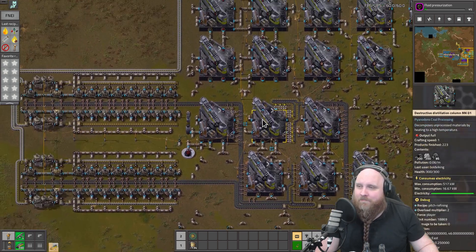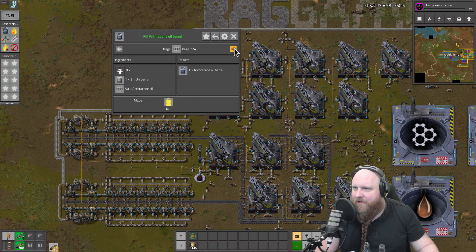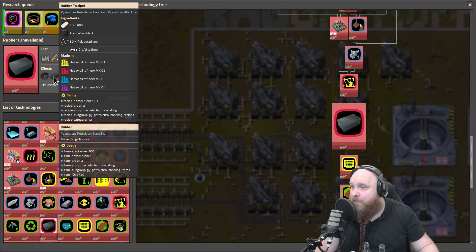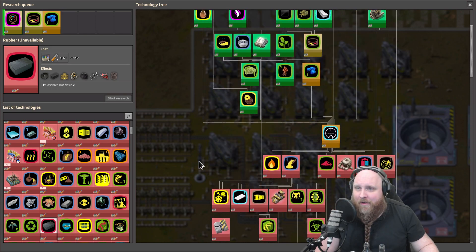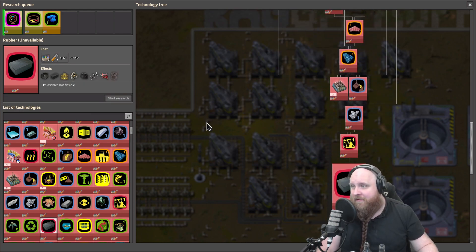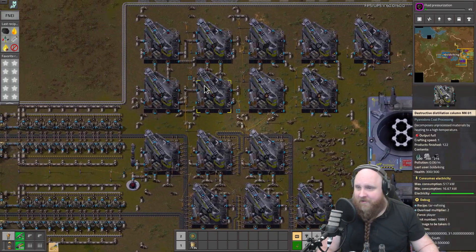Sadly we have to void the anthracene oil - I hate doing that because it feels like wasting resources. But there is no simple recipe to use it yet; it would be lovely if you could just burn it into steam or something. The first recipe where we can use it is turning it into carbon black for rubber production, which is in the next tech level. So we are going to get there soon, but getting there is going to take a while.